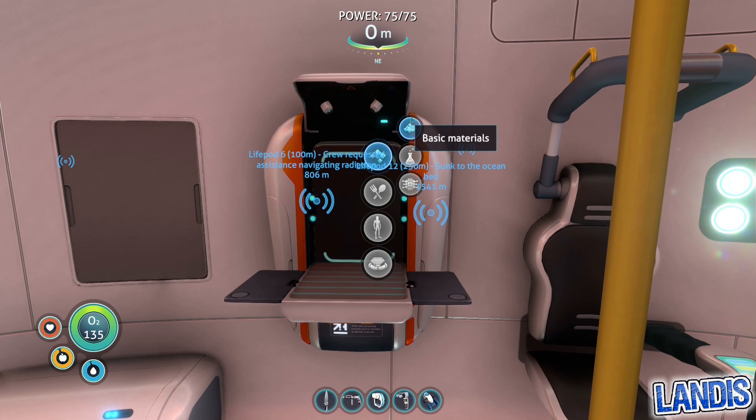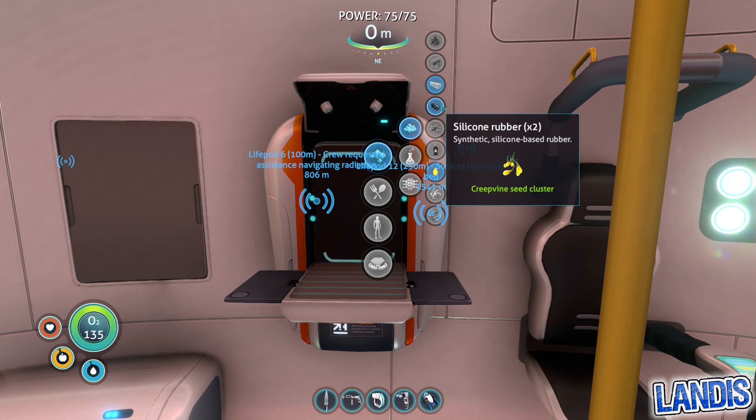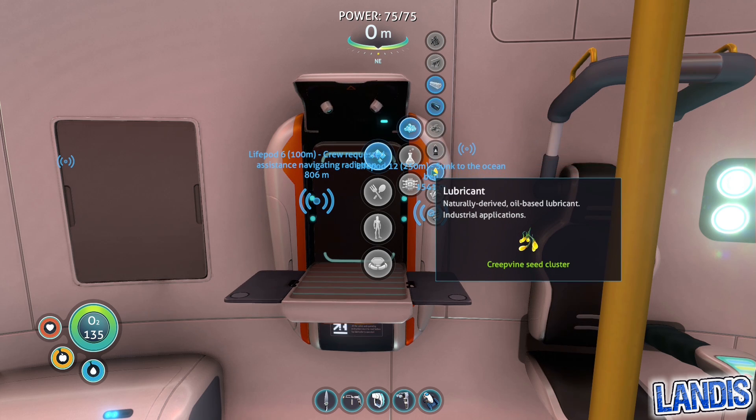Into the fabricator. You'll be able to create fibre mesh using two of the creepvine samples, two silicone rubber with one of the creepvine seed clusters, and one lubricant with one of the creepvine seed clusters.